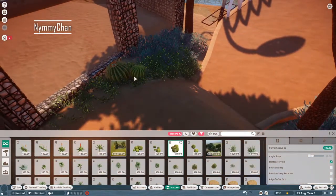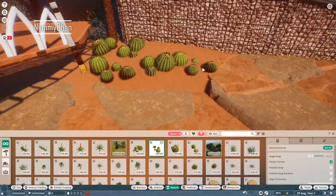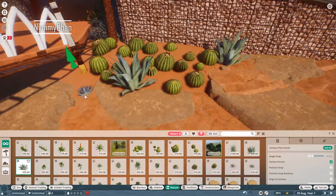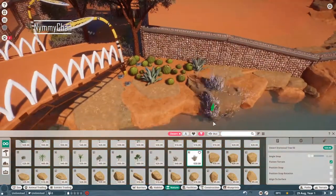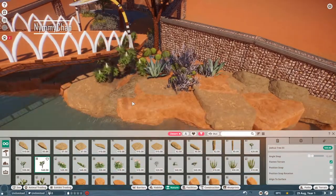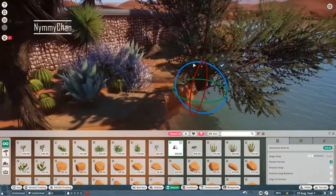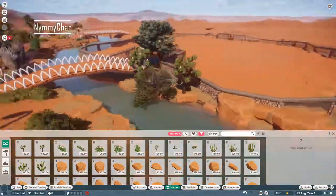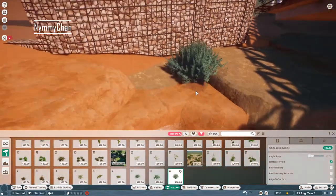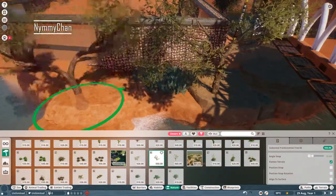Before we start on the actual inside of the habitat, we want to make sure the outside is perfect. We are decorating the complete outside of the habitat using everything from the Australia pack and the desert biome, because this zoo is located in a desert area. Even if you don't think there's a lot of foliage in a desert, this one has a lot of landscaping.